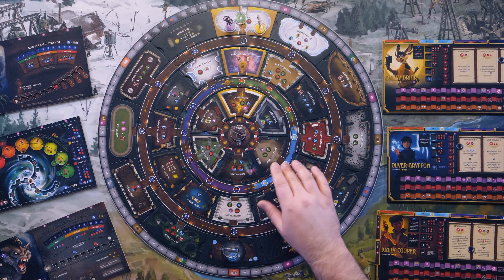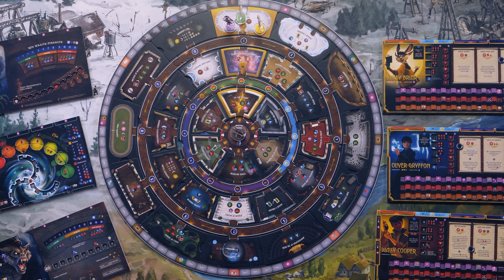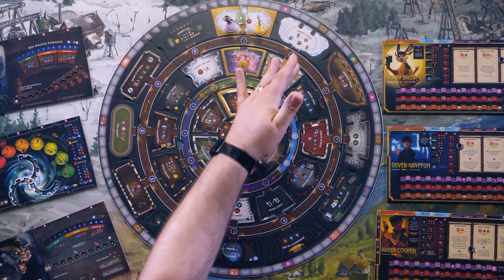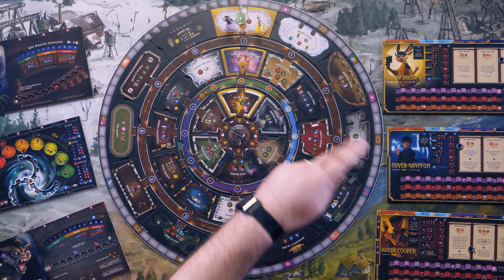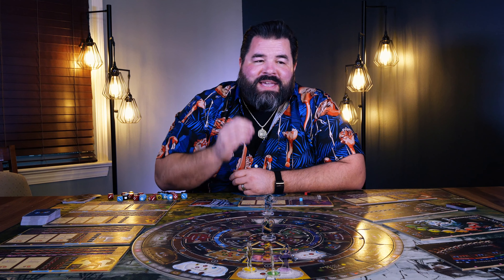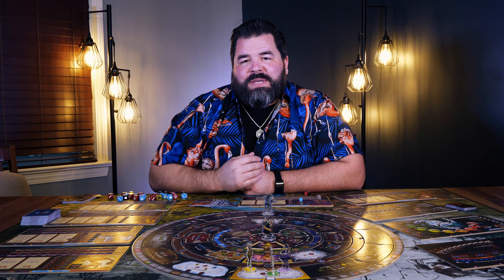So let's say it's in the morning here and you're going to play a morning action — you have to move the dial at least one place. Now if you'll notice, that has unlocked this corridor so we can get through, but it has locked this one out. Now this one is open and this one is locked. Every single action you take, every card you play, changes what is available to you throughout this piece.